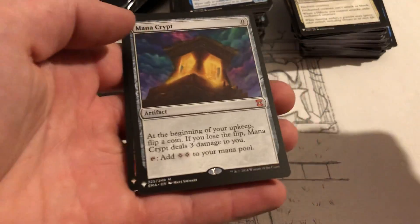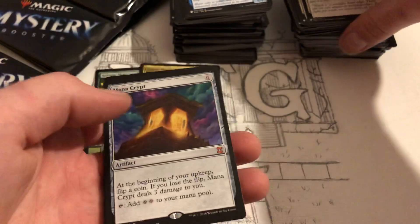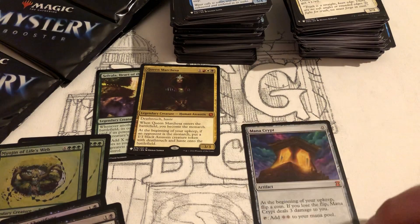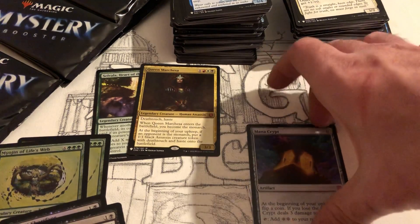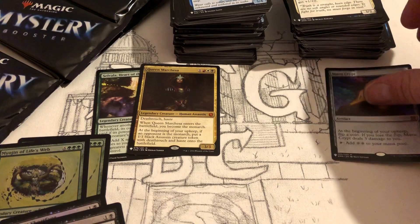Oh — oh man — a Mana Crypt! I pulled a Mana Crypt! That's probably one of the best cards in the set to pull, actually. I'm definitely leaving that one out.